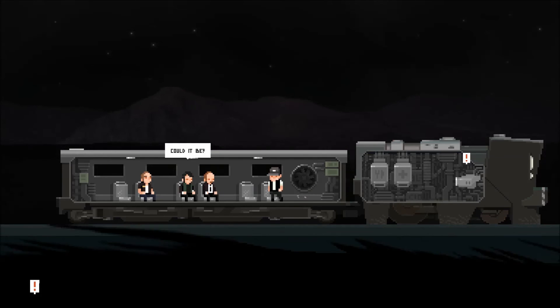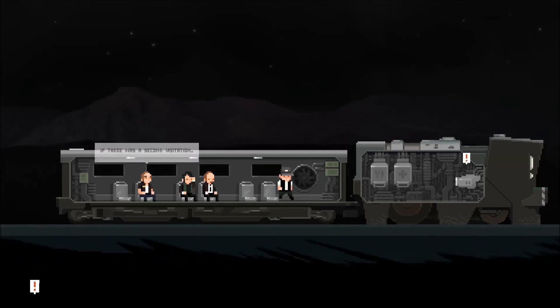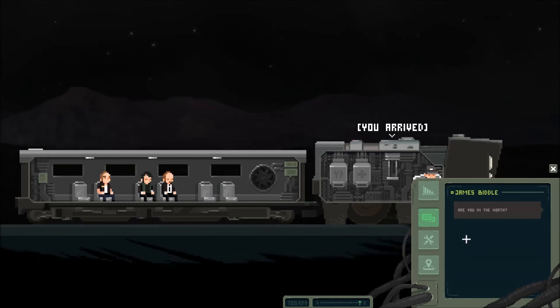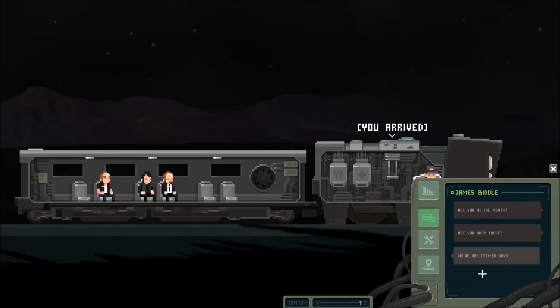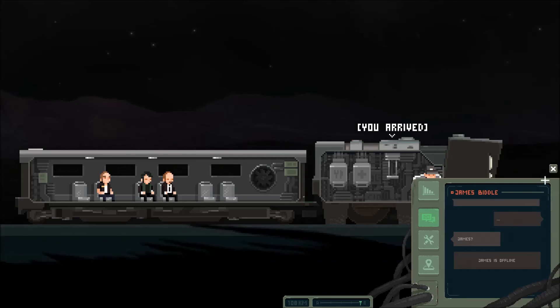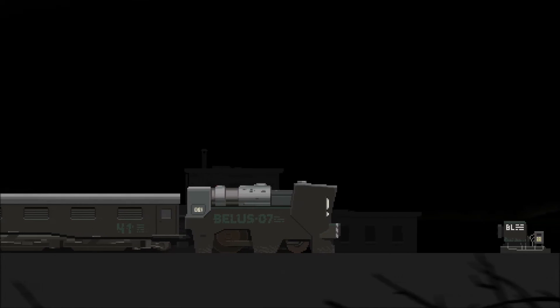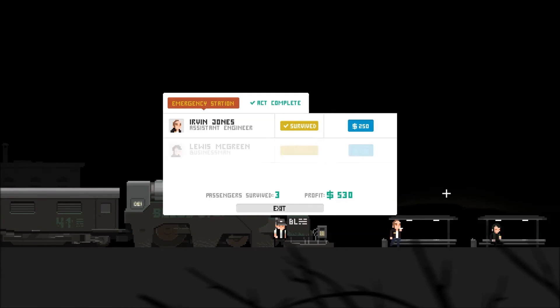The train has an emergency message system. James Biddle — are you in the north? Are you okay there? 50-50. We've had calmer days. They report some shootings. Any word from the council? James is offline. We have arrived, ladies and gentlemen — we're going to stop at our destination, and this is going to be where we break off this first episode. Hope you guys enjoyed — the game seems like it's going to be a lot of fun. As we get further, the storyline is going to become more and more clear, and we're going to get into some action sequences with some murder, death, killing, and fighting.